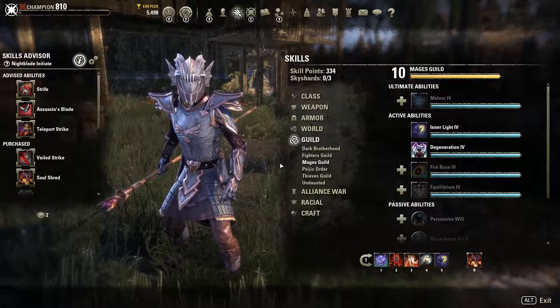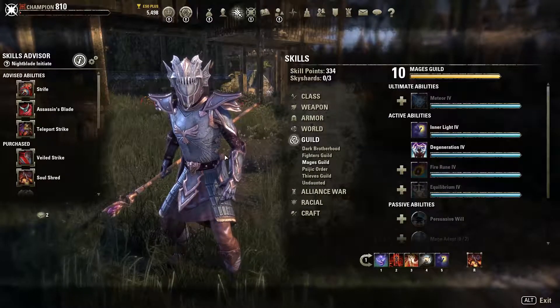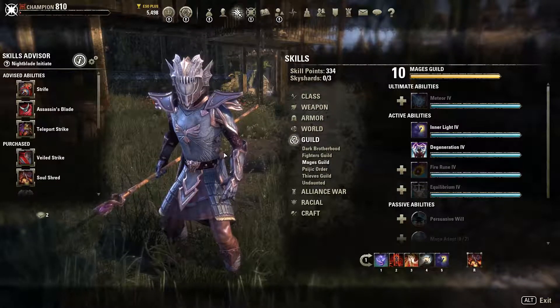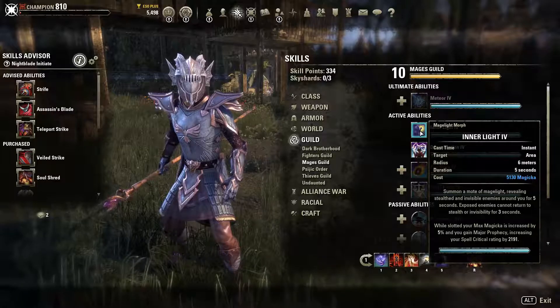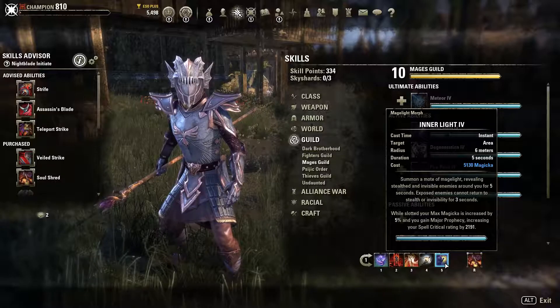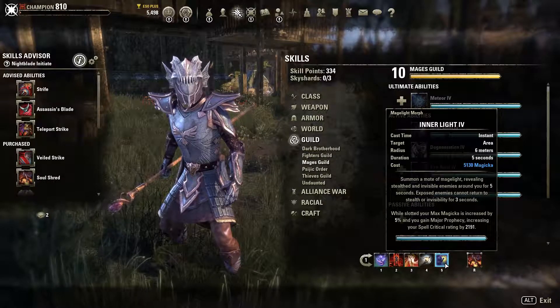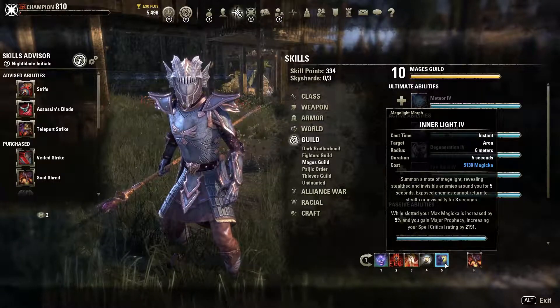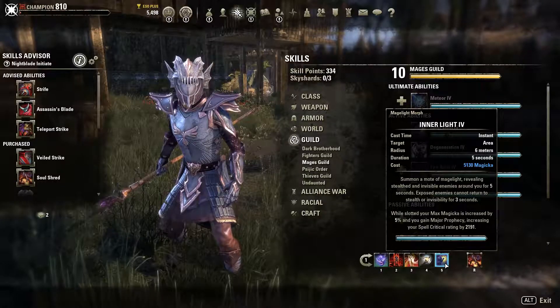That's the first problem covered. For Major Prophecy on mage characters, this is a no-brainer - you can simply slot Mage Light on your bar. You don't even have to activate it; simply having it slotted grants you Major Prophecy, 10% crit chance, and even increases your maximum magicka, which boosts your damage further.